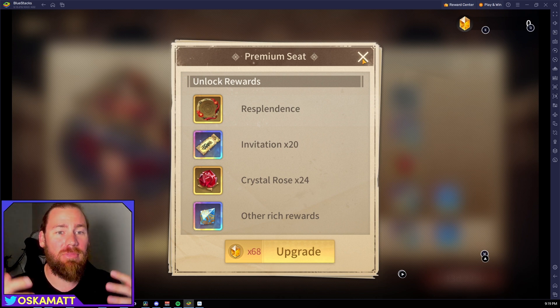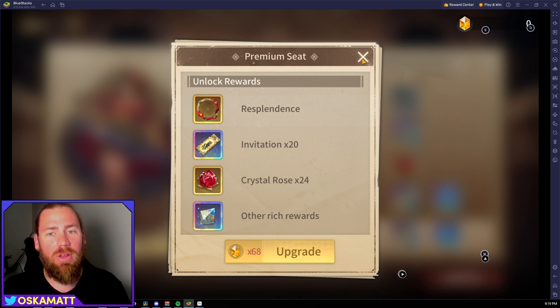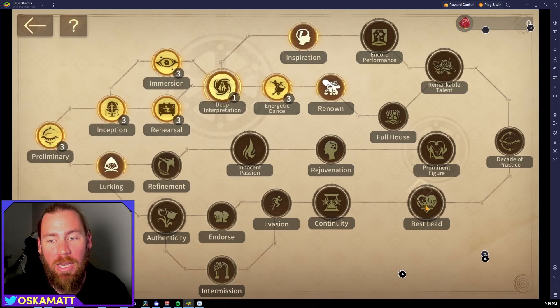Very soon I'm going to create an actual spreadsheet where you can input anything that comes up in-game, and it will tell you whether a deal is good or not. I'm still working on it and it'll be out very soon — I'll put a video out, so make sure you hit subscribe so you don't miss it.